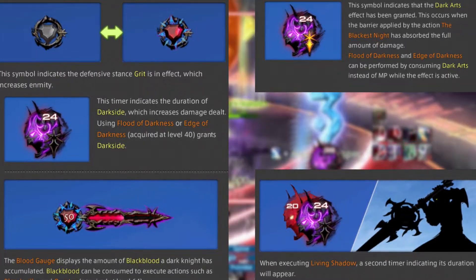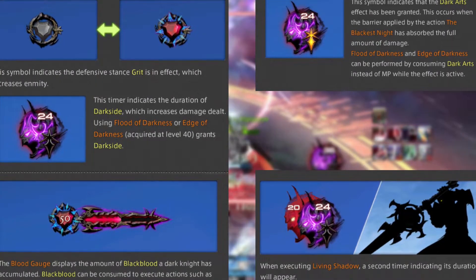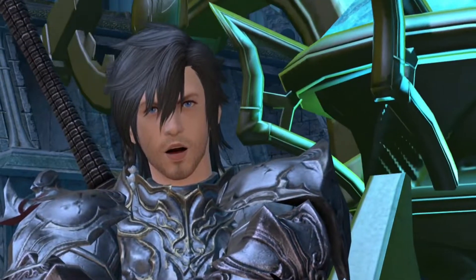A separate timer is then added to the Dark Sight Gauge at level 80, which shows you the duration of your Living Shadow skill. Now with that out of the way, let's go ahead and look at your Global Cooldowns, also known as GCDs.